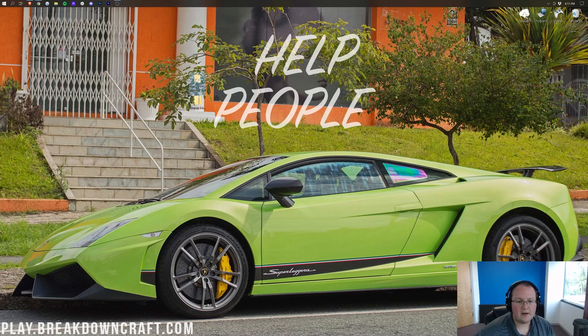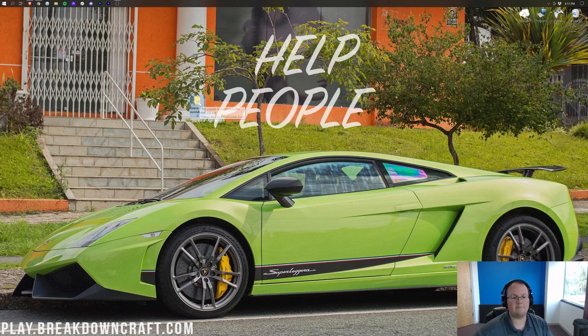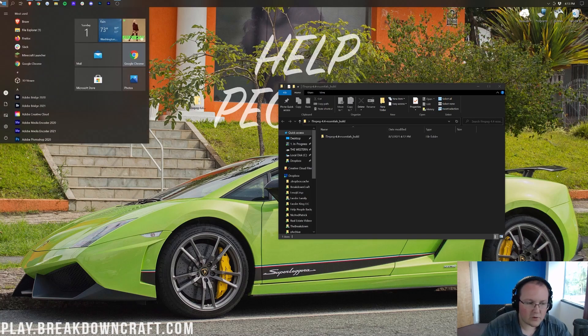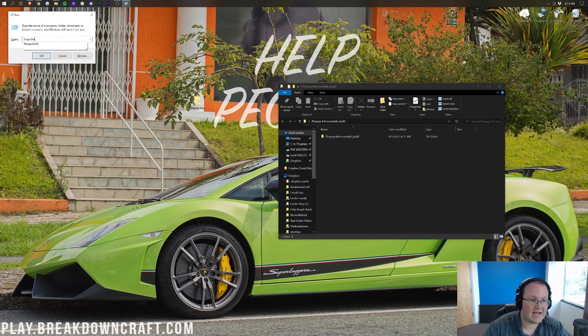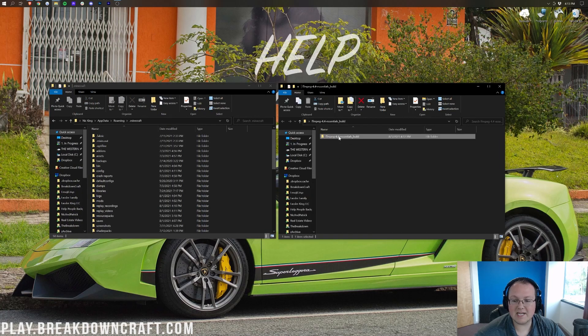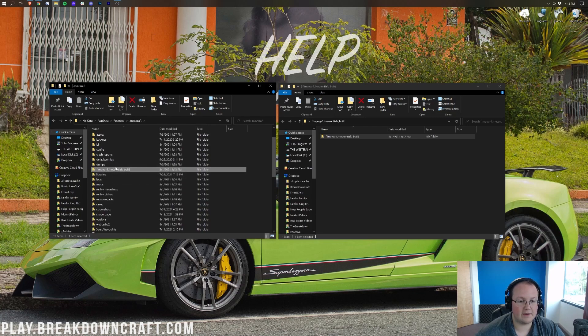Once you do that, it's going to open up this folder. You're going to have two items — the zip file, which can be deleted, and the actual extracted folder on your desktop. That's what we want. Once you've got this folder, go to the Windows icon, type in Run, type in percent appdata percent, and hit Enter. That opens up the Roaming folder. Then open the .minecraft folder. Finally, take FFmpeg and drag and drop this folder into your .minecraft folder. There it is — FFmpeg is now in our .minecraft folder.